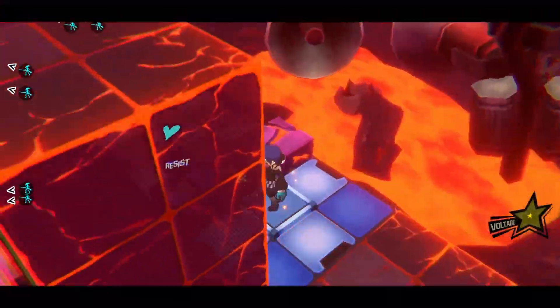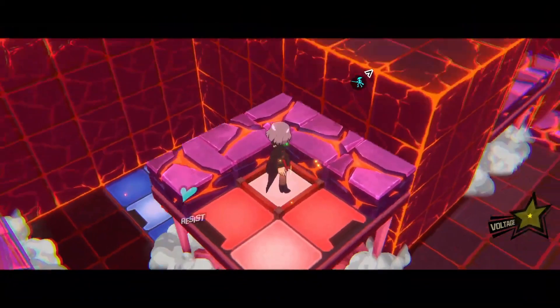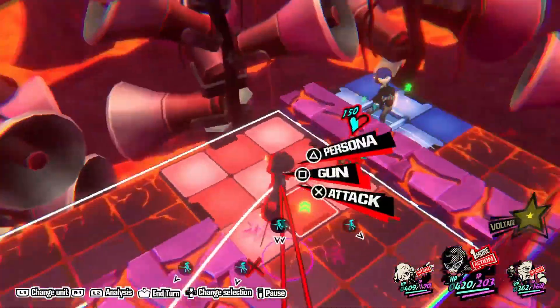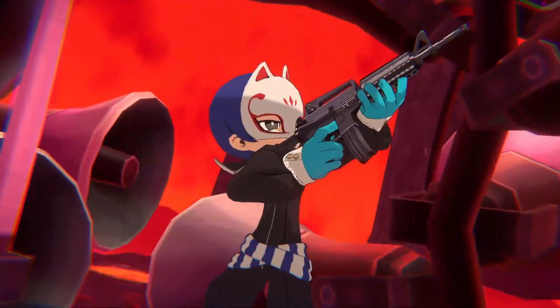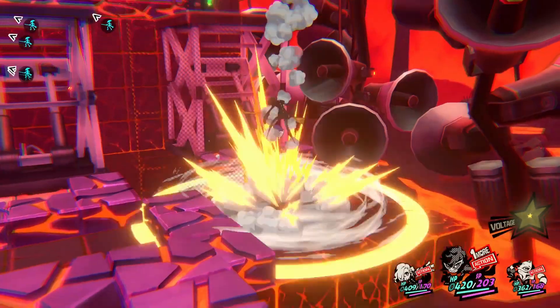Move Joker off the elevator and up next to the enemy before swapping back to Arena and sending the red elevator back down. After moving Arena, Joker has to take a shot at the exposed enemy standing near the edge of the raised area a short way ahead.